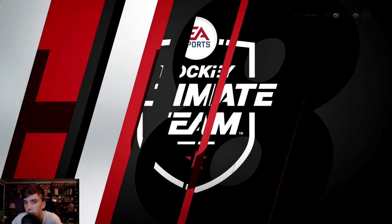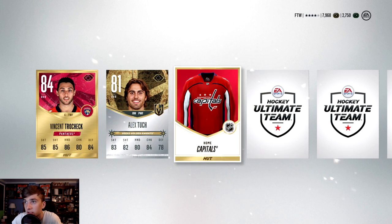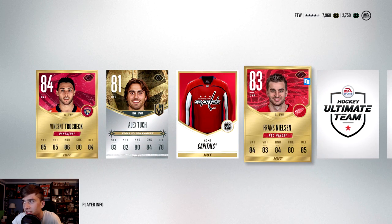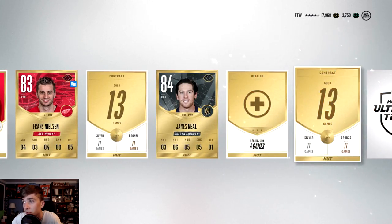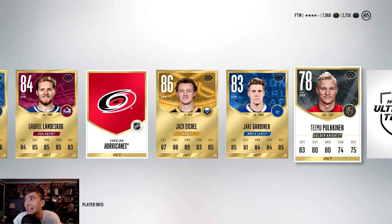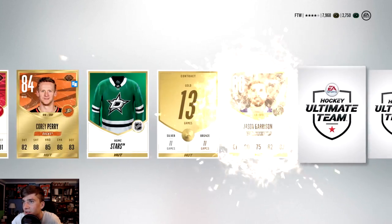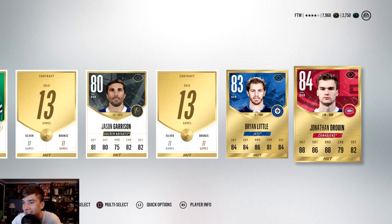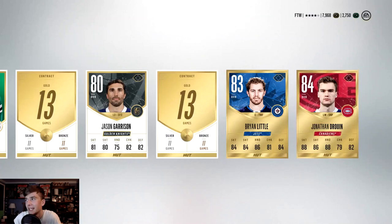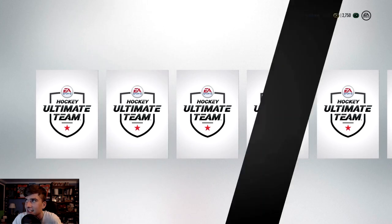Alright, open now — here we go. Trocheck, Alex Tuch, 81 overall. I like those Vegas cards, they're pretty cool looking. James Neal Vegas card — only an 84 though. Still not doing great. Jack Eichel 86 — that's nice! Corey Perry, Jason Garrison — still nothing too good. At least we got that Eichel though, so that's not too bad.